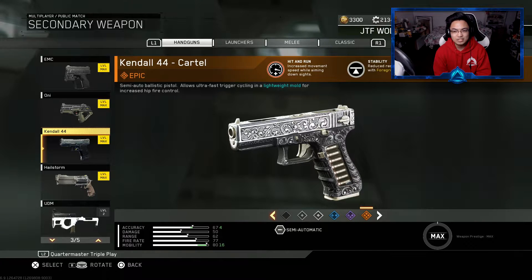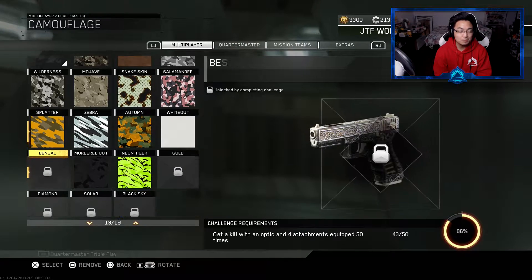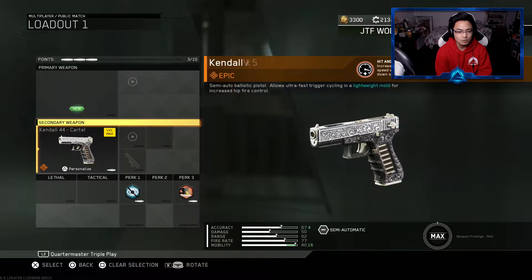Either way, Ken Dahl 44. We're gonna use the Ken Dahl 44 cartel epic variant — hit and run. Increased movement speed while aiming down sights and stability, reduced recoil and stacks with foregrip, which is fantastic. So I'm really hoping that things go well here. What do we need? Bengal of course — it's the easiest one to do. We've got to get a kill with an optic and four attachments 50 times, and we're already at 43 out of 50, so we only need like seven more.